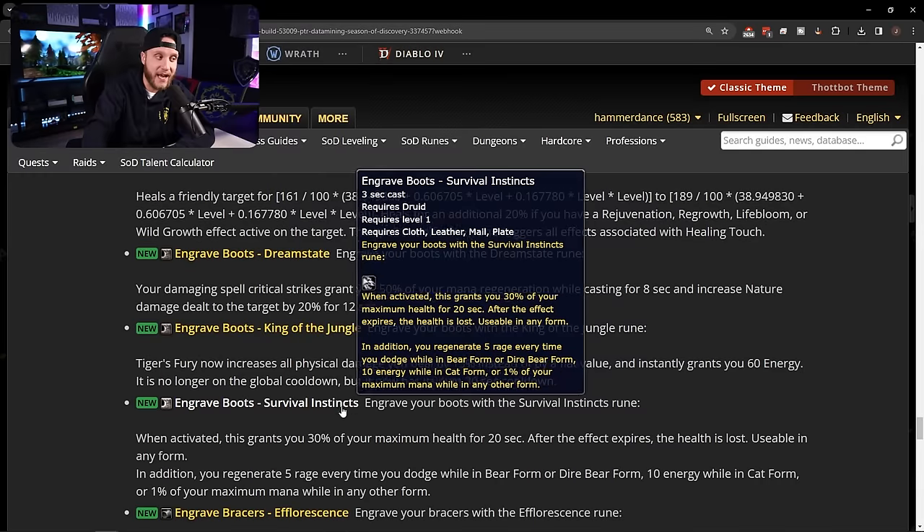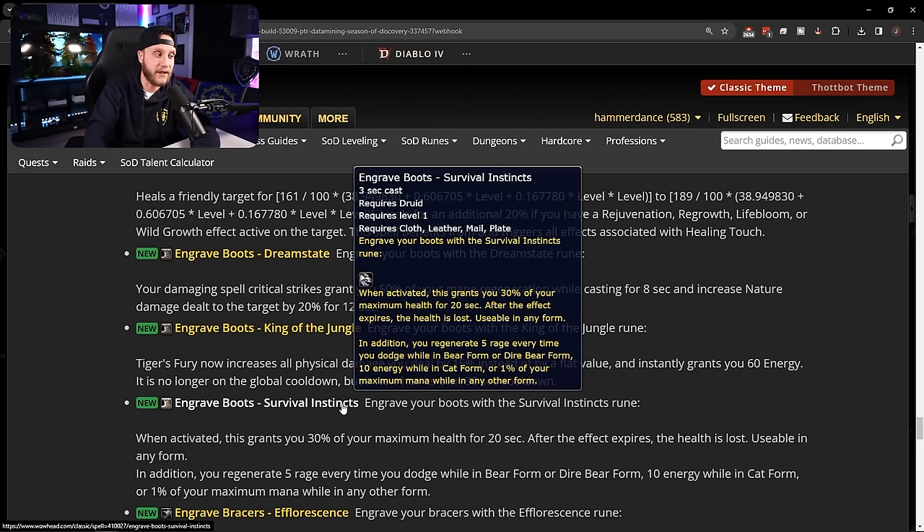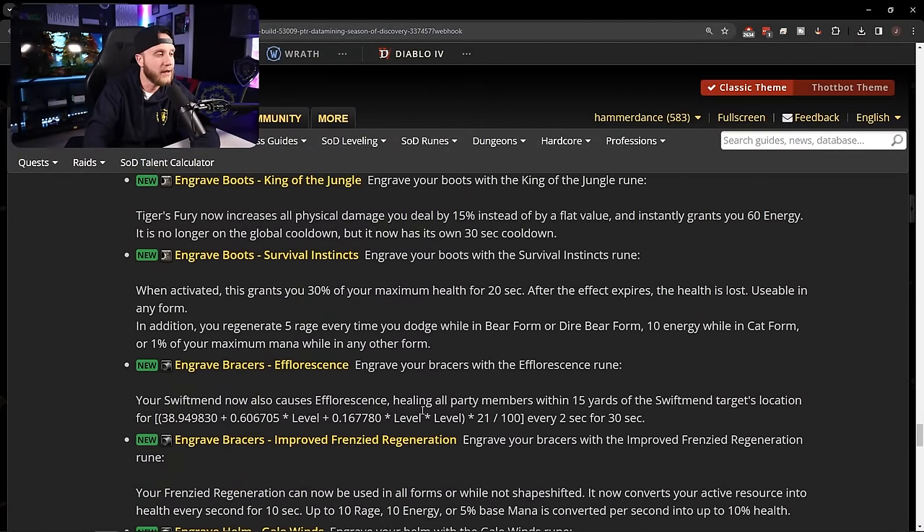Our last boot rune is Survival Instincts — when activated, grants you 30% of your maximum health for 20 seconds; after it expires the health is lost. Usable in any form. You also regenerate 5 rage every time you dodge in bear or dire bear form, 10 energy in cat form, or 1% maximum mana in other forms. A really nice defensive self-sustain cooldown for their kit.